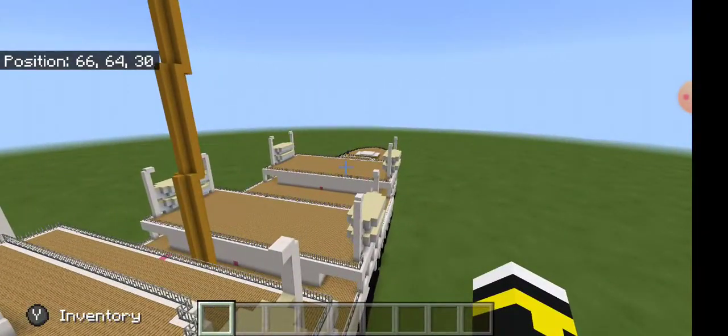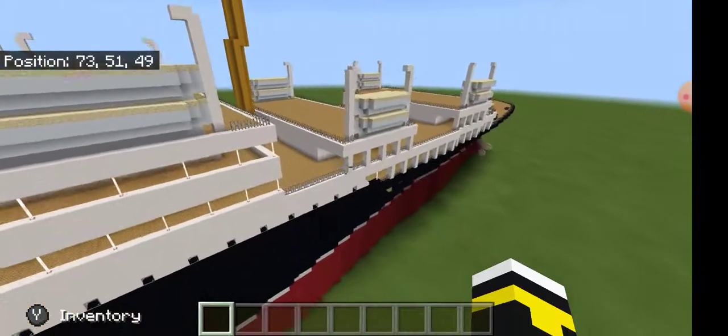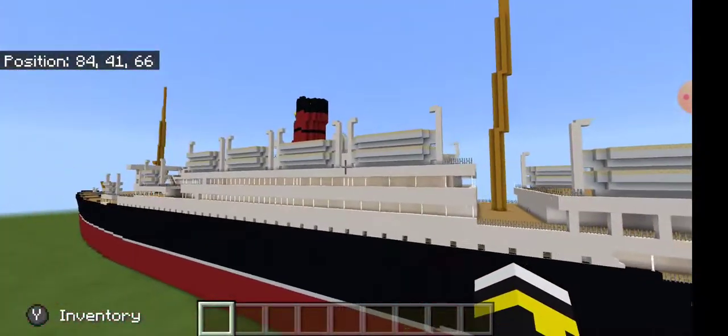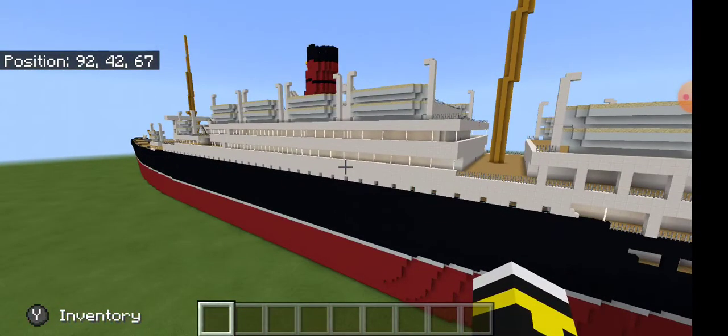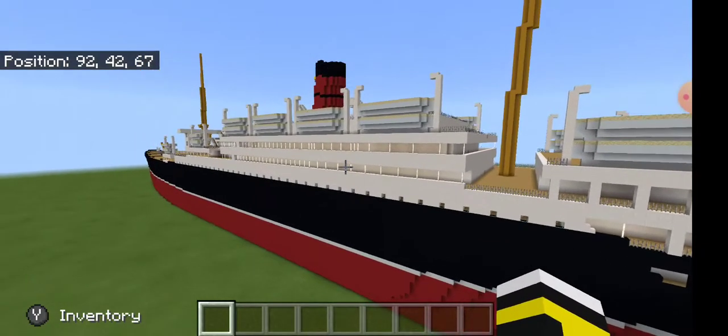There's a ton of lifeboats on here, and I think a good majority of them were destroyed during the sinking — not a lot of them got away from the ship, if any got away at all.